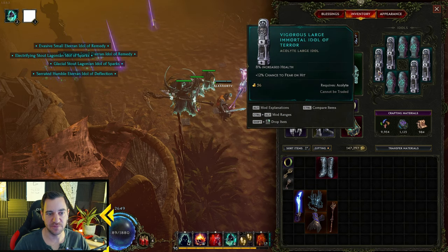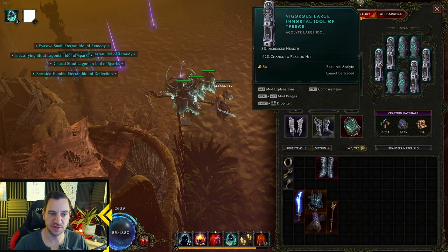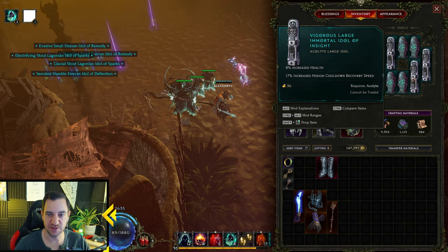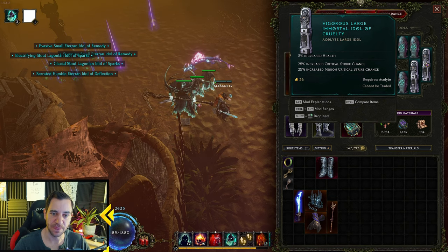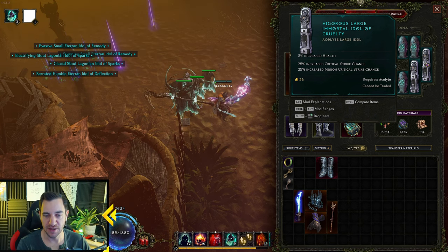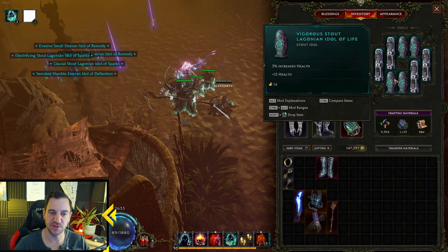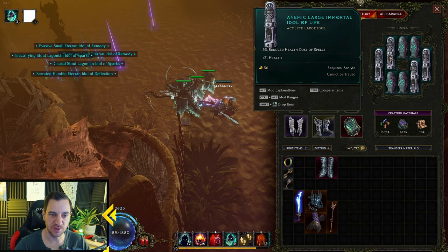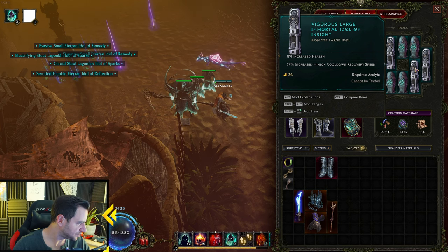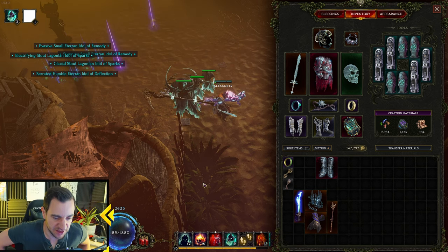Idols are simple — you go for health. You want to have all the health idols. Percentage increased is better because it gives you more all the time; 20 flat health is not really that much. 8% increased health is good. Minion cooldown recovery speed is also helpful if you have it, and also minion critical strike helps a lot. You want to focus on health, but if you can also throw in the minion critical strike or hybrid health, that's fine. Recovery speed so you can cast faster — this is all great, but you want to focus on health because you want to be tankier, especially later at higher corruption.